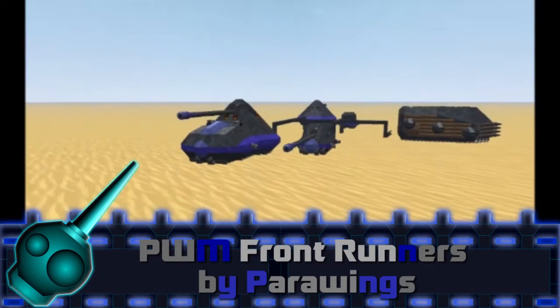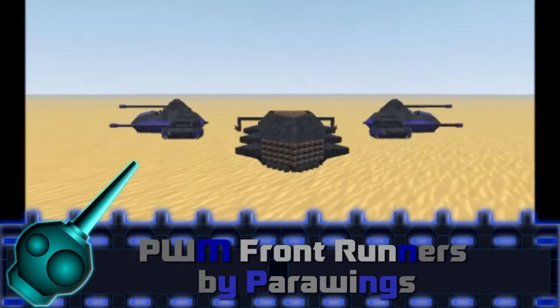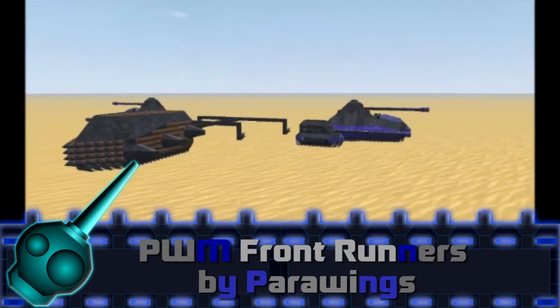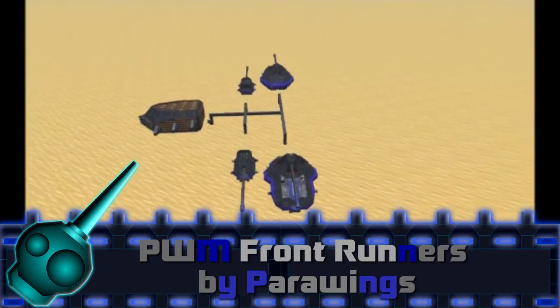In the blue square we have the PWM Frontrunners submitted by Parawings. This team consists of two tourney kitbashes, two tourney roasters, and one metagame.